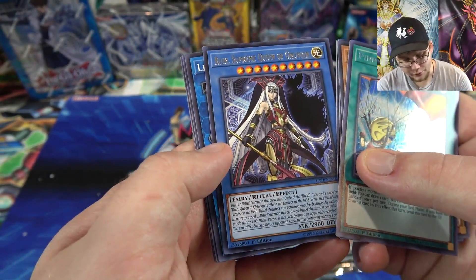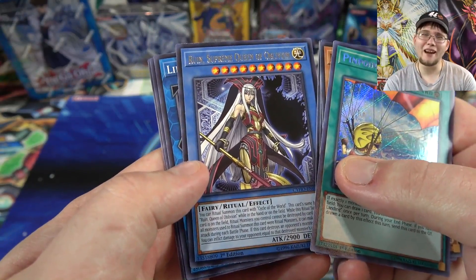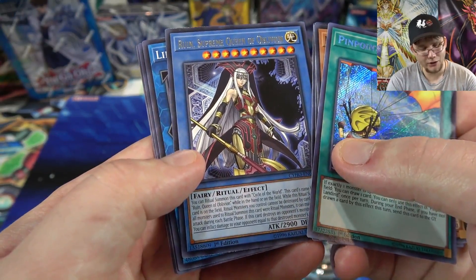Oh wow, Ruin is a rare — I didn't know that. Ruin, Supreme Queen of Oblivion. I was kind of hoping she'd be a higher-rarity card because I think Ruin and Demise are awesome looking. I was kind of wishing they'd be holographics.